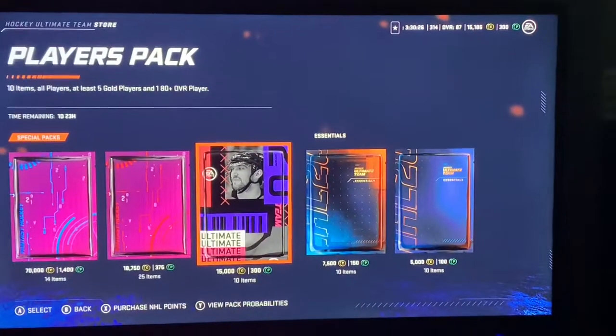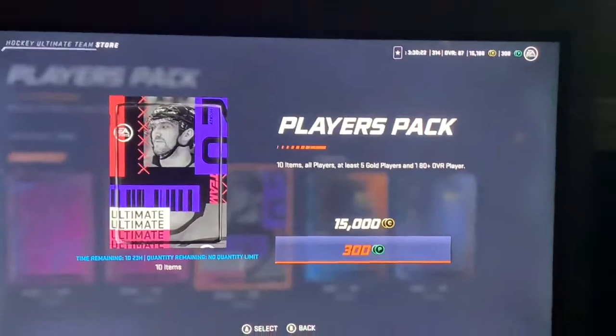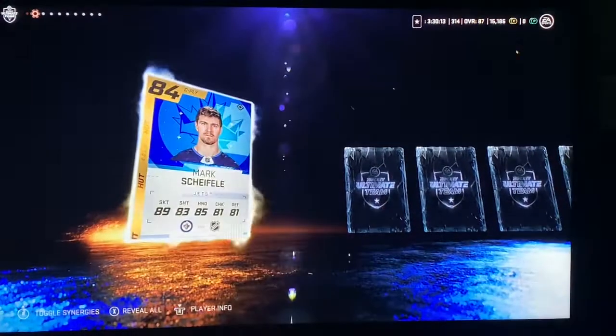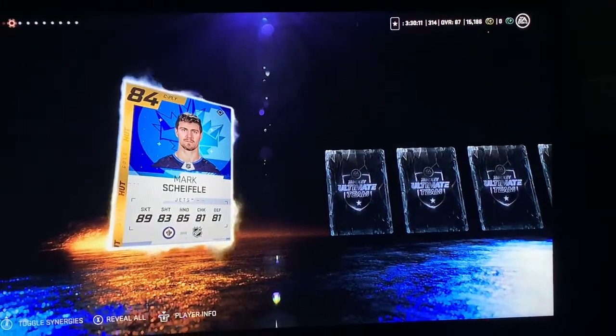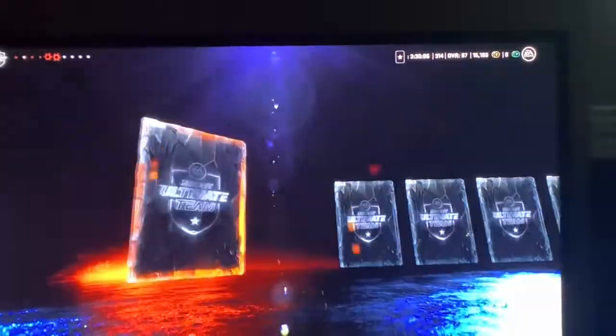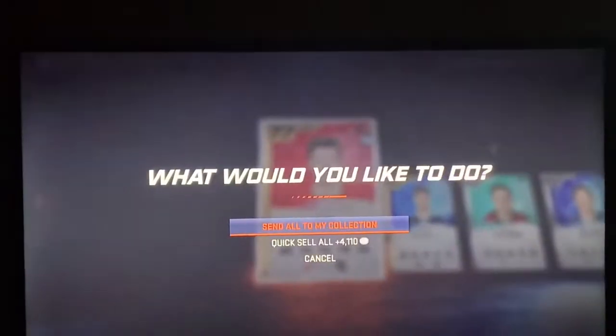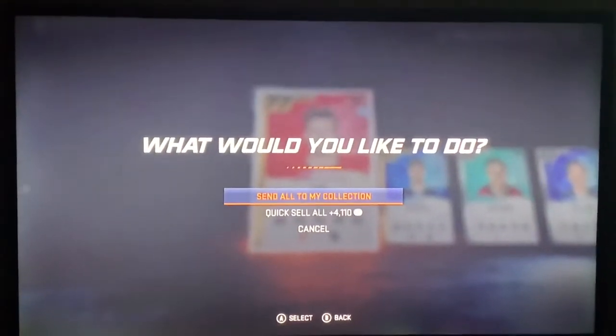All right, we all got players back here — 10 items, all players, at least 5 gold players, at least 180 overall. We're buying it because Orishkin is on the cover, it's a pretty good card, we don't mind pulling him and we have nothing better to do on this orange day afternoon. Oh — 84 Mark Strifely! All right, that is very good, I'll take that. No one else worth it, but there we go — 84 Mark Strifely out of the pack, cool stuff.